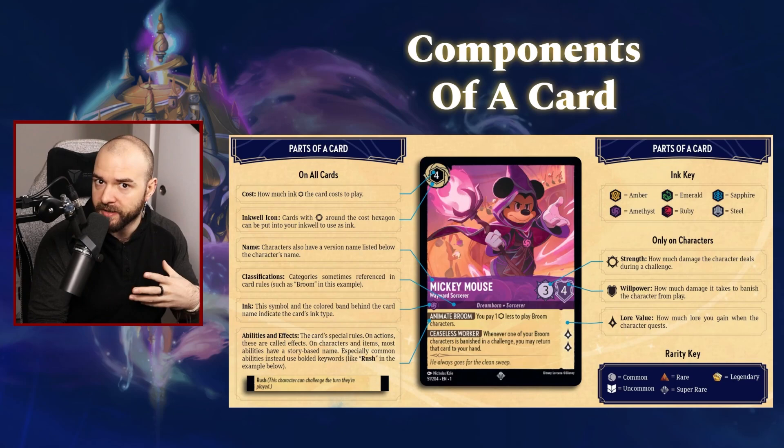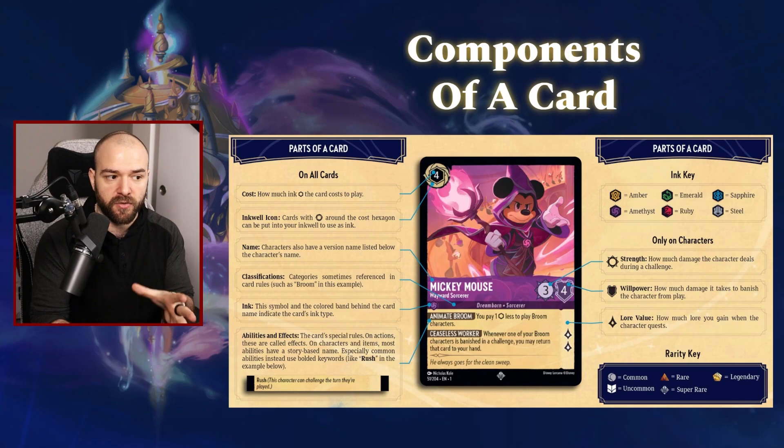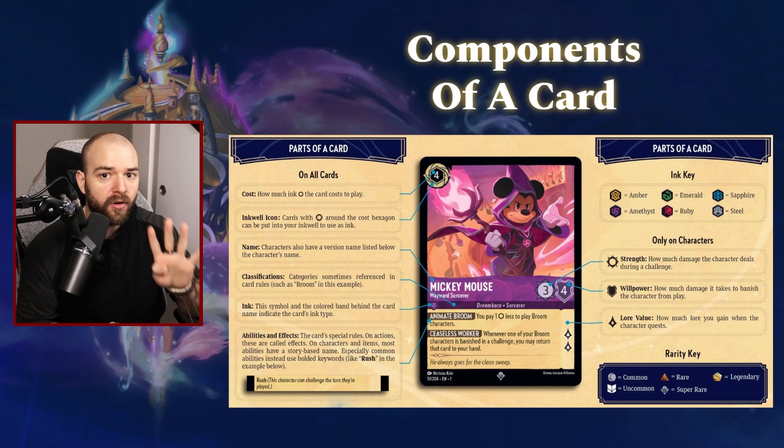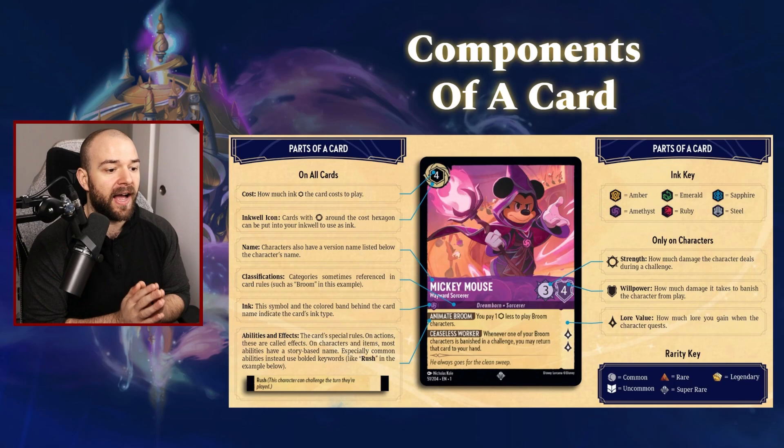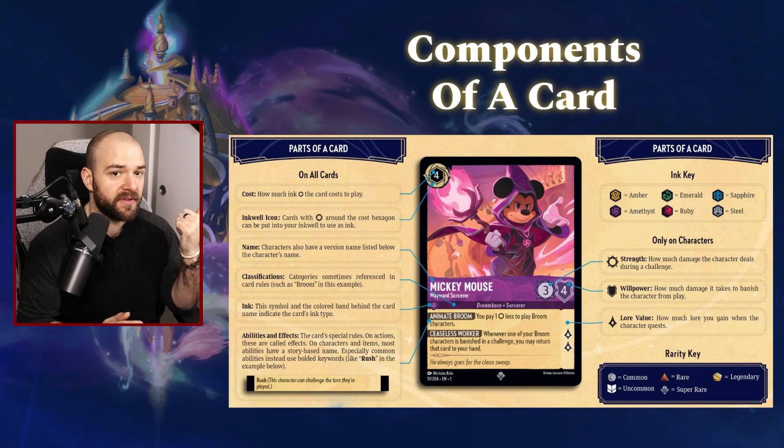Then we've got the name of the character — so Mickey Mouse Wayward Sorcerer. Do note that that's the whole name. In Lorcana, you can only have four copies of a card per deck. However, different versions of a given character can all be included as four individual copies. So even though you have four copies of Mickey Mouse Wayward Sorcerer, if you had a different Mickey Mouse like the one we saw previously, you could include four copies of both of those for a total of eight if you would like.